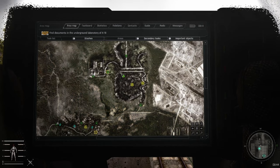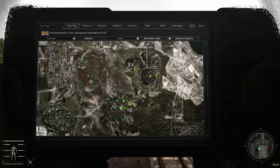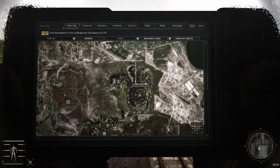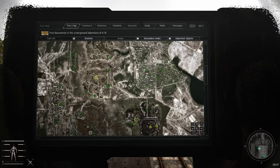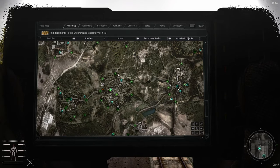If we go to Radar we might even clear the Monolith base just for fun. Clearing it should make it easier to get to the Brain Scorcher. We also have two golden stashes at Radar, so we might even get expert tools — which would be amazing for us before even heading north.